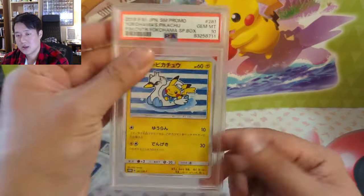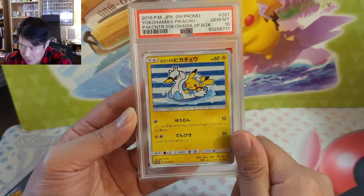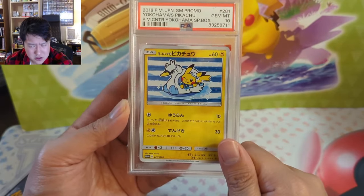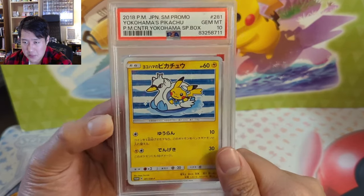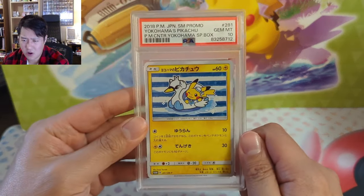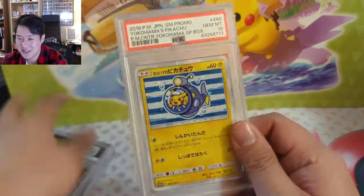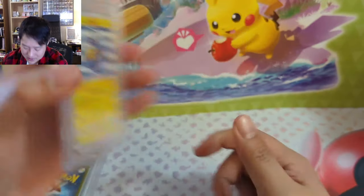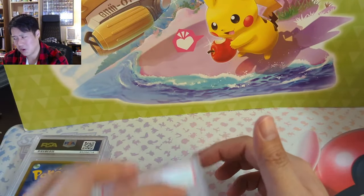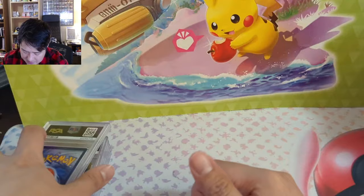Moving on to some miscellaneous Japanese stuff — we got the Yokohama promos. Whenever they open a new Pokémon Center, there's a special promo. The most recent one is from Taipei, Taiwan — waiting for that to go down. The Yokohama ones, I think they all came in like one pack so it wasn't too bad. There's some kind of float in a little submarine. These things have a very high quality and a great gem rate for getting tens. We also got a Snorlax — though only a nine.